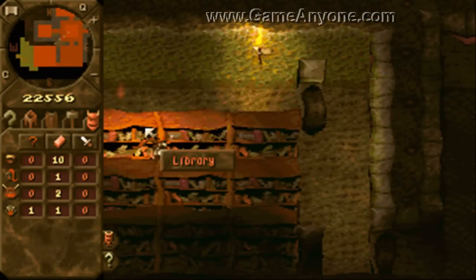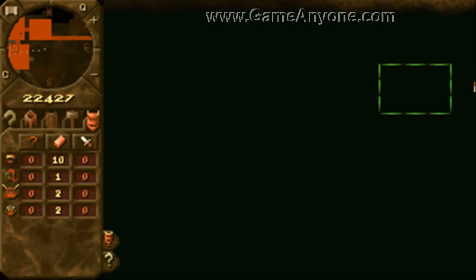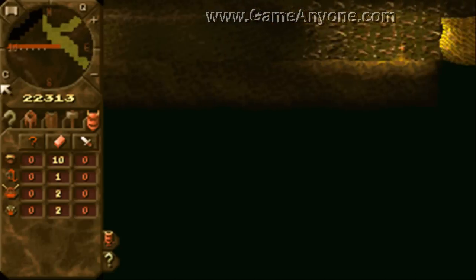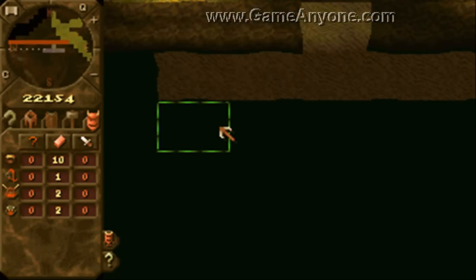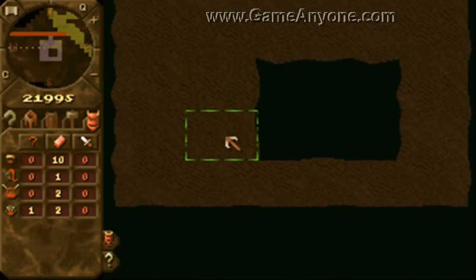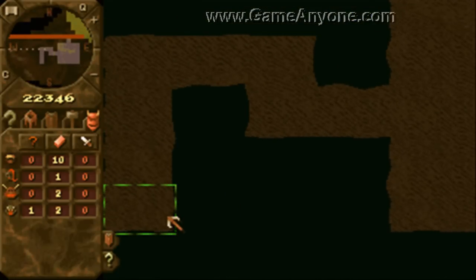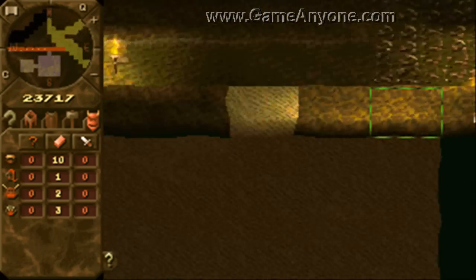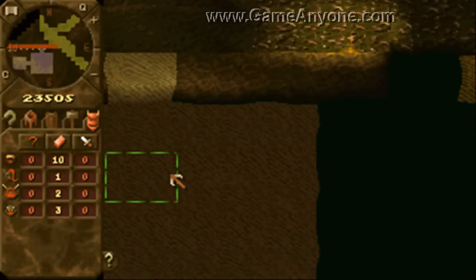I'm going to get the level 10 mistress in the library and get her working. I'm heading out to that H-shaped block of gold. There's a secret and some friendly creatures behind that, and also what I'm doing here is building a treasury and a small lair. The treasury is so that the imps don't have to go running miles to get their gold back.